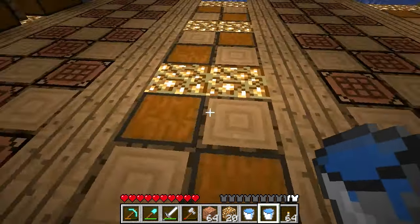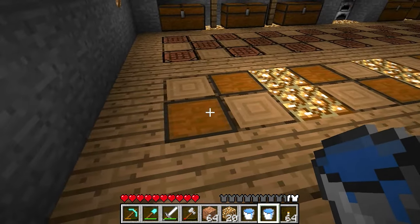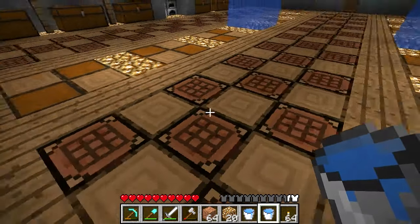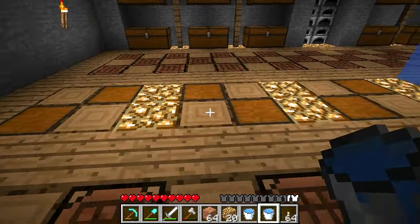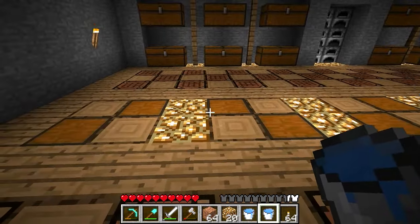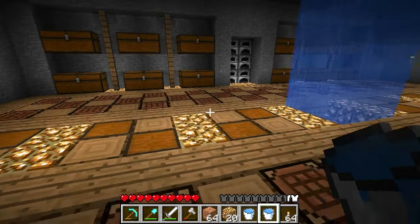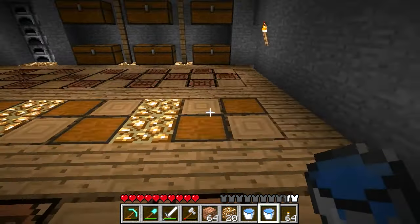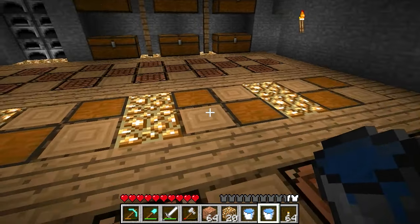I'm still kind of undecided about these chests being flushed with the ground like that. It kind of goes okay with the other checkerboard pattern. I like the glowstone where I have it right now. I mean I can change it out at pretty much any point. It's not a big deal.